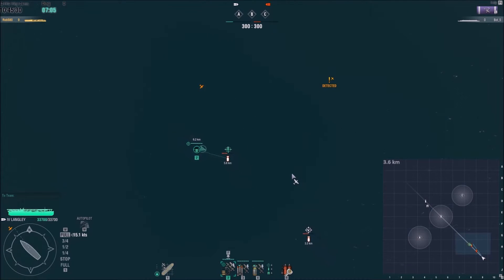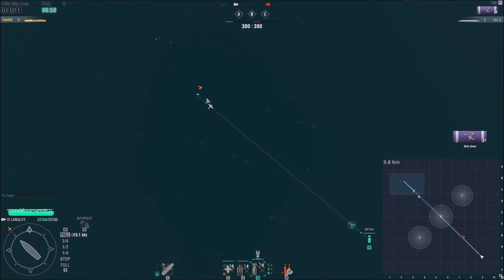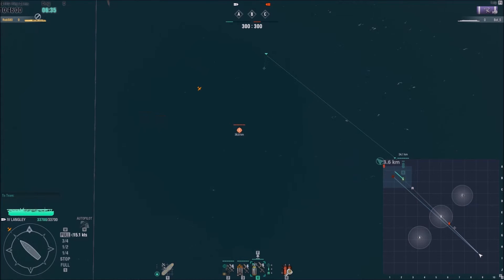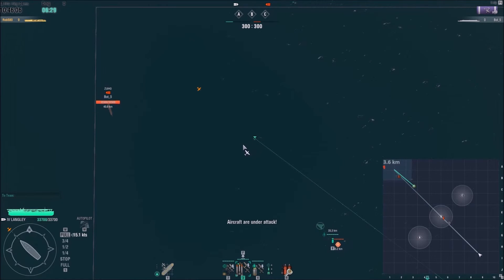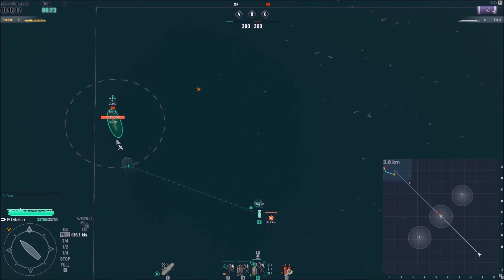We've finished off the torpedo squadron entirely and are finishing off the bombers. Given this is a bot, he hasn't sent his fighters in — in a real game I would probably have sent my fighters north and not worried too much about my own ship at this early stage. The more of his planes you can kill down, the better. Any battleships on our team wouldn't have to worry too much about bombers coming in now, because most of them would be dead. There aren't many spare planes in the Hosho's bay.